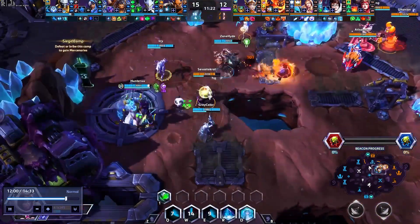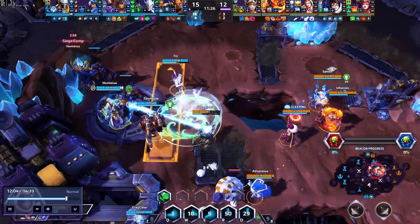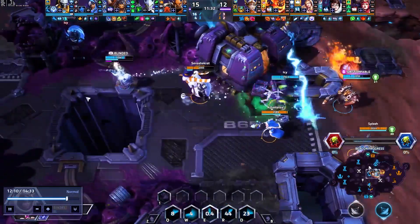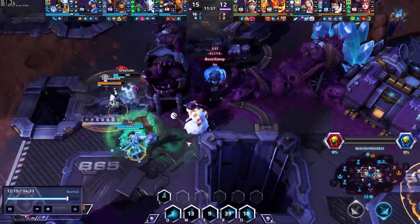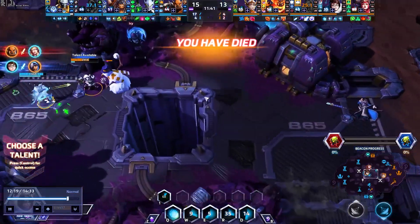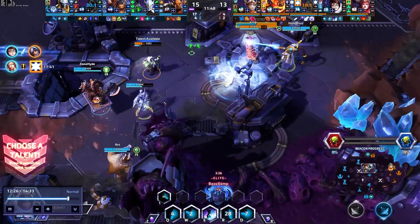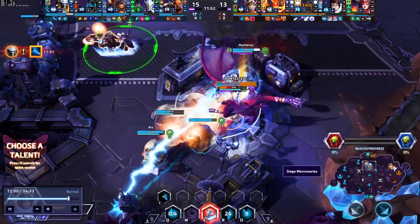Right here I throw the Mei primarily to get her Cryo-Freeze out. If I get her defensive out initially, then on the re-engage I have the ability to kill her with my E. Unfortunately my Ana is getting run down — I don't really have the resources to get over there and help her. The Genji is going to give it a shot, but the Alexstrasza damage plus the Mei is just enough to shut her down. This is good by the Mei to dive deep and find my support, but trading one for one is not ideal unless you're able to survive afterwards.